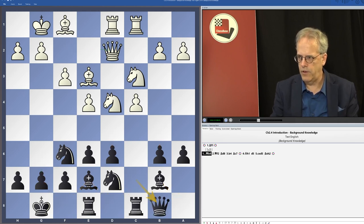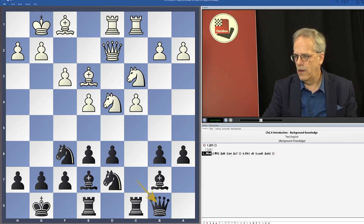In this kind of position, Black often plays queen b8. The queen moves out of the d-file, so that if Black plays b5 or d5 and White takes on d5 with the c-pawn, the queen is also out of the c-file. Additionally, the queen can sometimes go to a8 where it supports a breakthrough with d5.